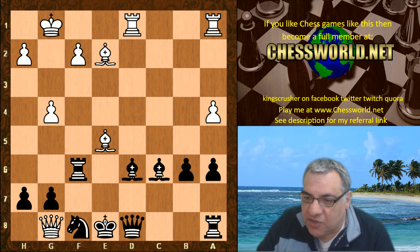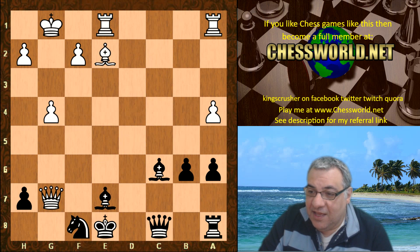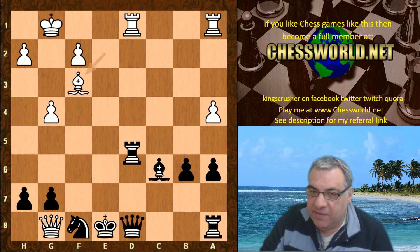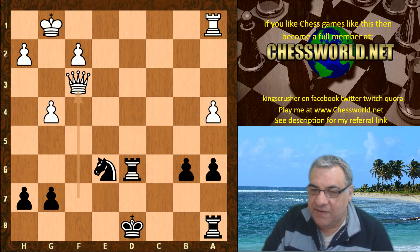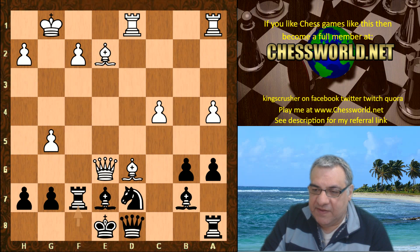If Queen c8 instead of Bishop d6 in the main line, Bishop takes f6, Rook e1 — the king in the center is scary, white getting a big advantage. If Bishop takes f3, white has Rook e1 check driving the King, winning the Queen — very good for white. So there seem to be a lot of advantageous lines with c5. In the game continuation: Rook f7, Bishop h5.